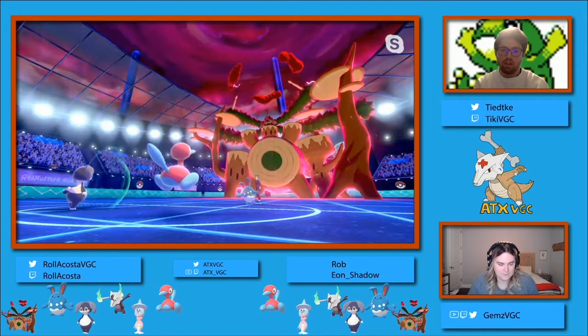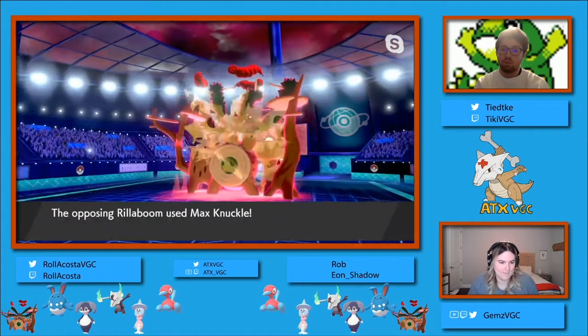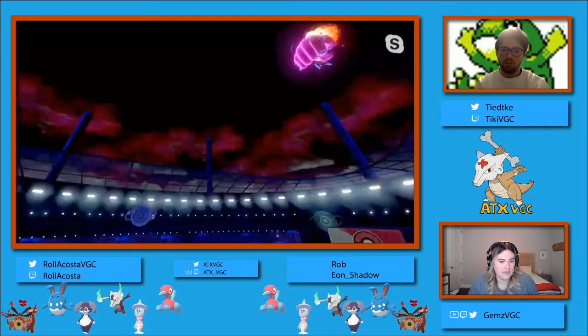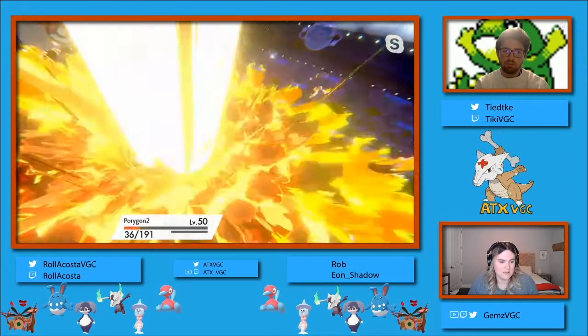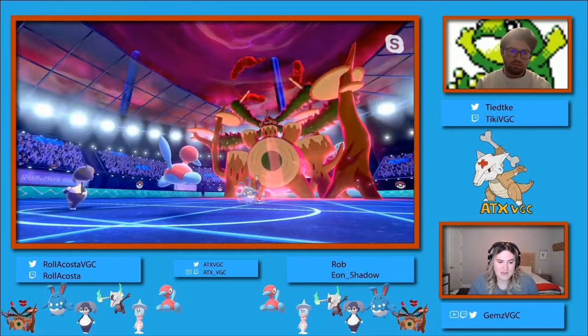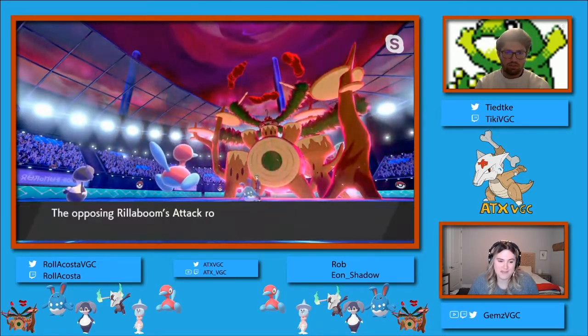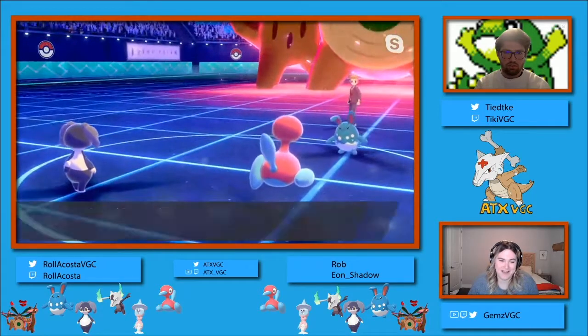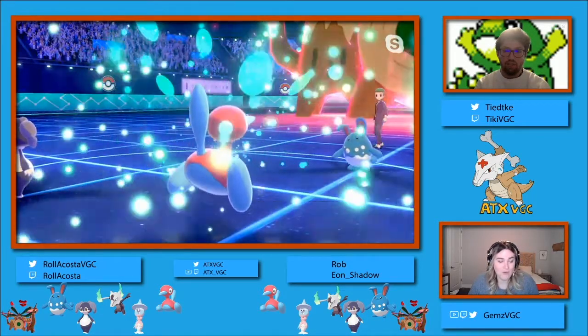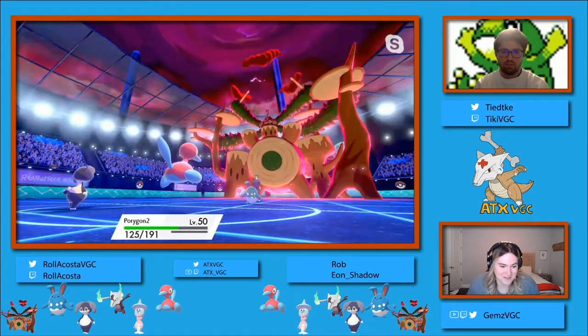We see the Aqua Jet into the Protecting Indeedee, and then we'll see - oh, we'll see Max Muffle. Wow, interesting. This is going to start to pile up with these attack boosts. That Porygon 2 is at very low health. It's gonna be able to, after it gets Trick Room up, it's gonna be able to recover first, but that's a scary Rillaboom to be staring down. A G-Max Drum Solo knocks out that Porygon next turn.